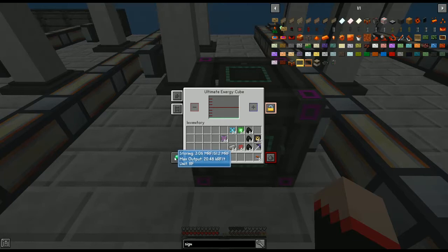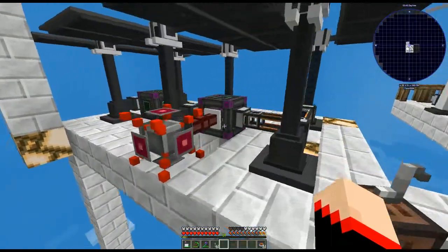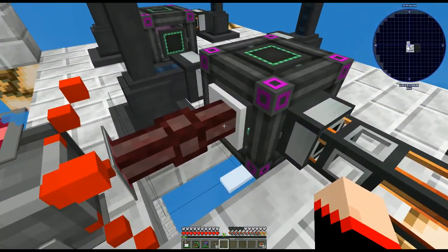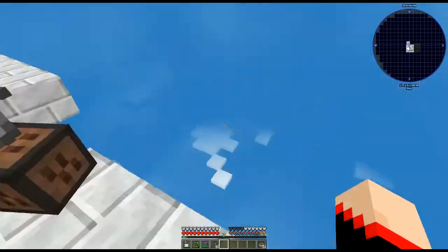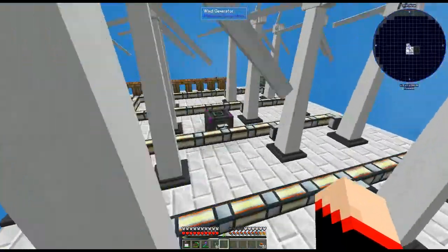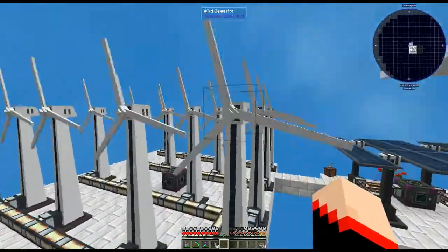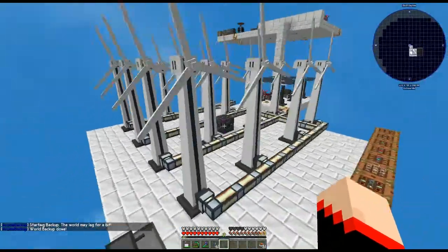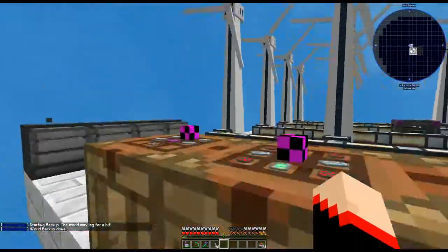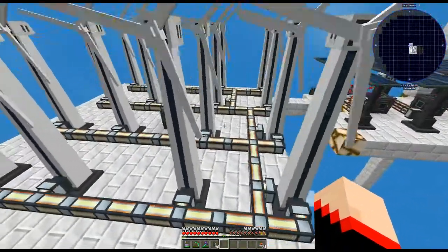We're going to need RF output, and it'll tell you how much you have. Just like with the solar panel setup, you can put your energy extraction cable into your energy transfer node and have it automatically going to whatever needs power. This looks like a large setup, but many people set up much more — this is as easy as it gets for wind power.